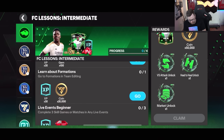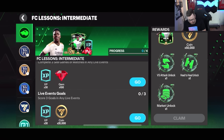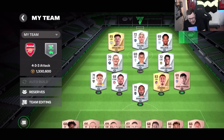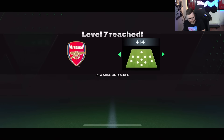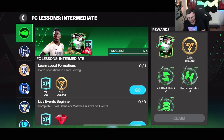Next up: update the lineup, learn about formations, play three skill games, and score three goals in any live event. We'll update our lineup — when you're updating your lineup you can just do auto build, probably the fastest way to do it, then play around with players in the right positions after. That gets us to level seven already — you are leveling up very quickly now.